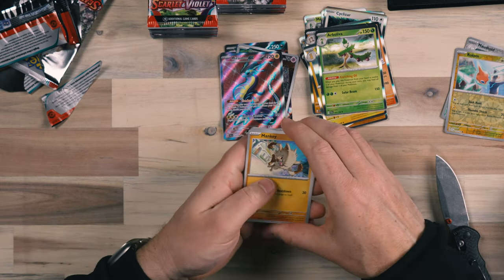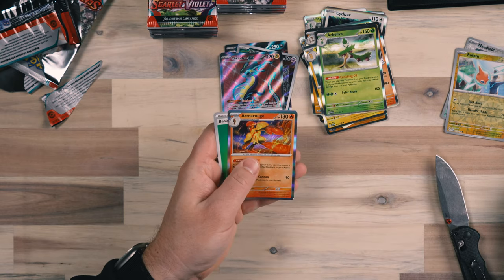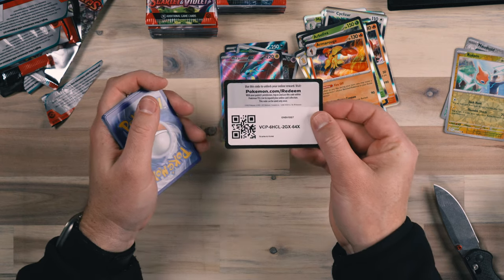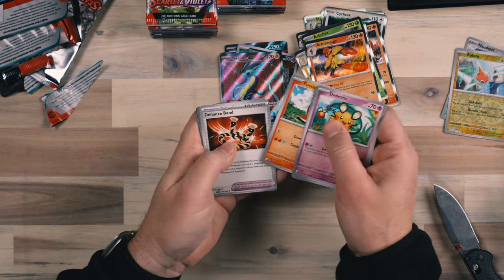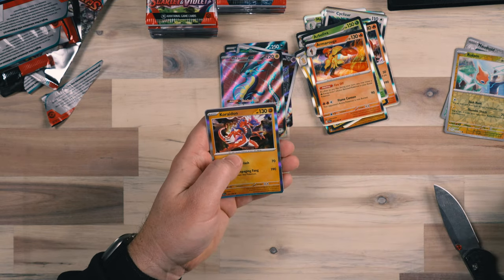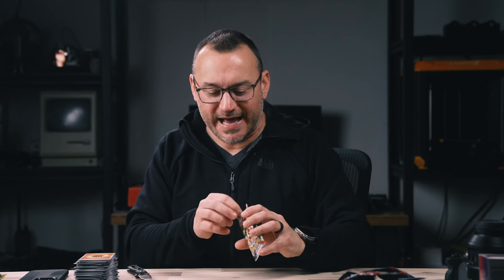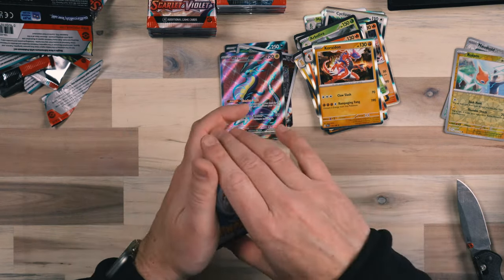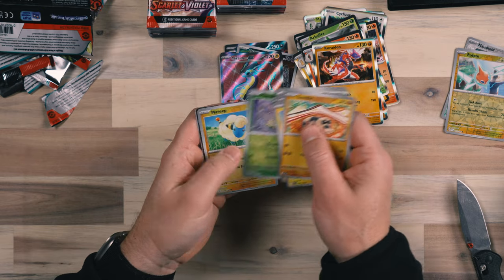Here we go with the code card. Mankey, Potion, Torkoal. Let me know what you guys are thinking in the comments so far about this video and also about the Scarlet and Violet series. This is really the first series I've dug into quite a lot, although I have a good amount of cards from the last series too. I think I'll continue to try and build out a set — maybe an Astral Radiance set — because I have a lot of cards from that series. So let me know: are you a collector? Are you trying to collect a series? Are you more into playing the game?